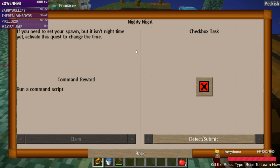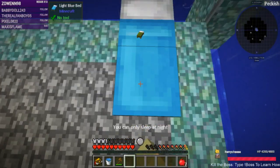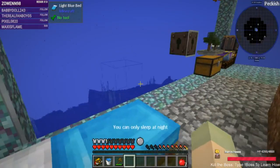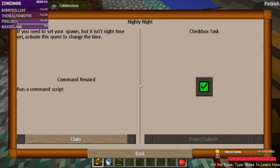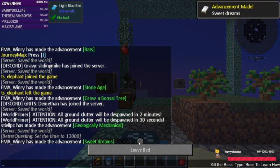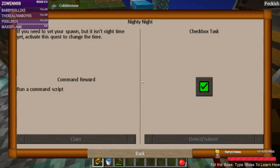If you need to set your spawn but it isn't nighttime yet, activate this quest to change the time — so we can't set our spawn just by clicking the bed. That still looks like daylight to me... oh wait, there we go. Sweet. Hi Rocket Pants, nice to see you.